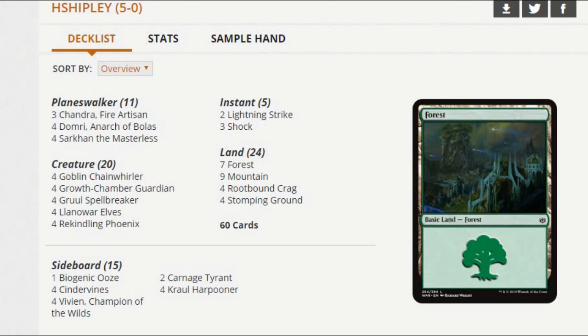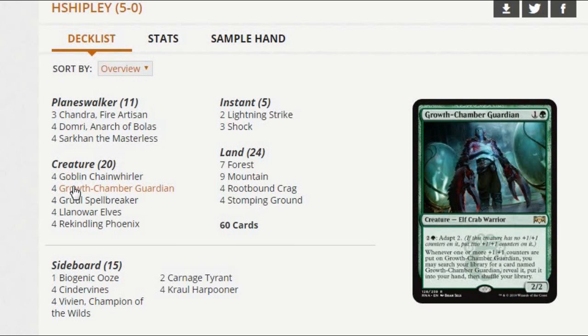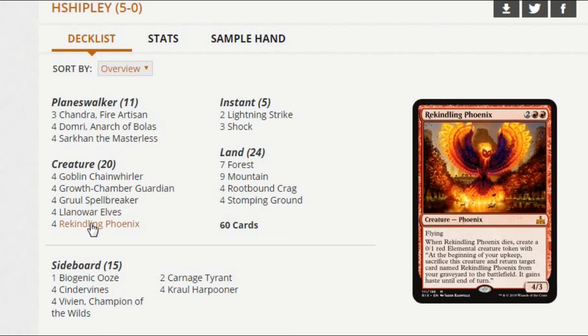Next up, let's look at Gruul Midrange. Gruul Midrange has been a deck of relative force in Standard for a few months now, ever since RNA came out. But this is a much different build than we've been seeing over the last couple of months. We've got a package of creatures that is fairly standard — Chainwhirler is in here, just pretty much all the strongest Gruul creatures. You've got Chainwhirler, Growchamber Guardian in the two-drop slot. Direfleet Daredevil occasionally shows up in this slot too. And you've got Gruul Spellbreaker in the three-drop slot as well.